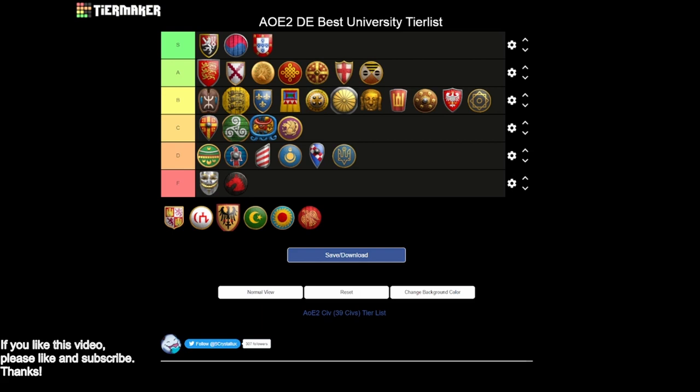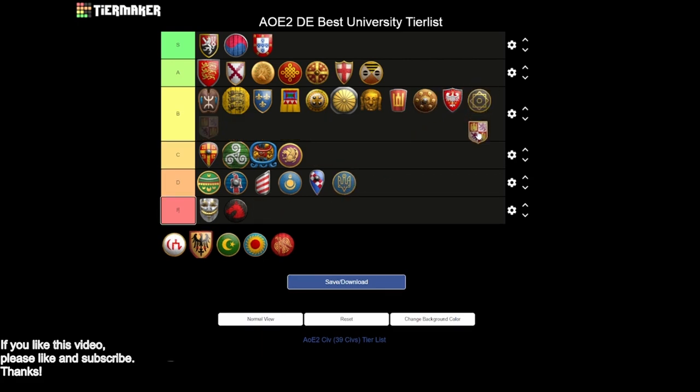Next up we have the Spanish, and I think Spanish are a B tier civ. You don't get siege engineers, you don't get heated shot — and Spanish have a full navy tech tree, so you sometimes see them on water. On the plus side, you get architecture and you get all the gunpowder units. Missing siege engineers is really, really big, and they don't get anything really to balance that out. So Spanish are going to have to go in the B tier.